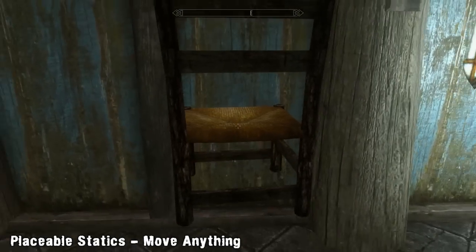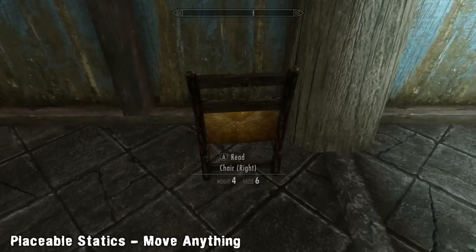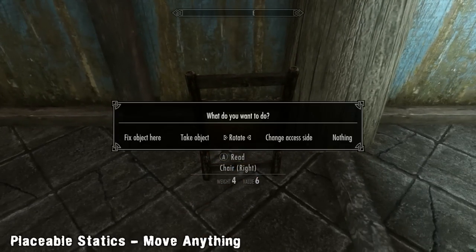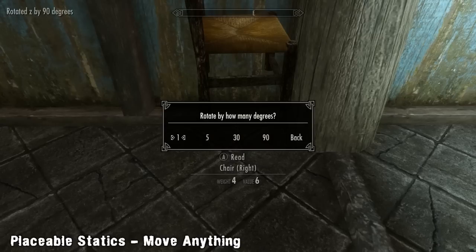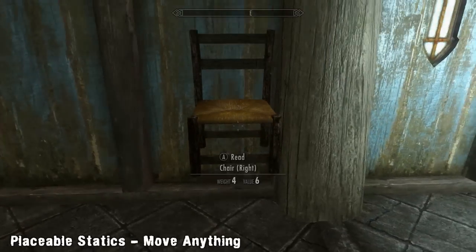The Select Item spell works in a very simple way. You select a static item like a bed and then choose to pick it up. The bed will then be added to your inventory. You can then drop the bed and drag it around like any other item, or click on it to make more precise changes using the menu.